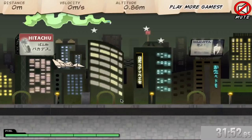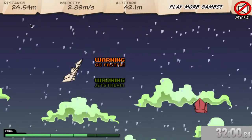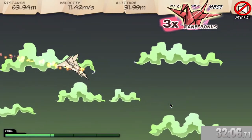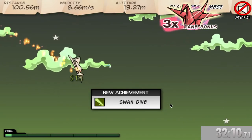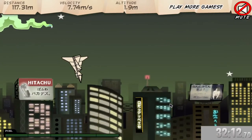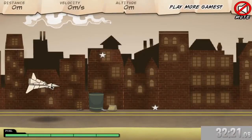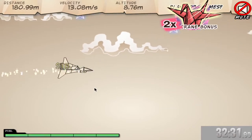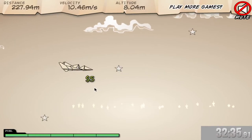Fly straight downwards at terminal velocity — we can try that now. Swan Dive — there you go, that's a Swan Dive! We're in London now, so we want to get 300 meters without pressing any fuel. Let's just do that — there you go, easy. Gliding!